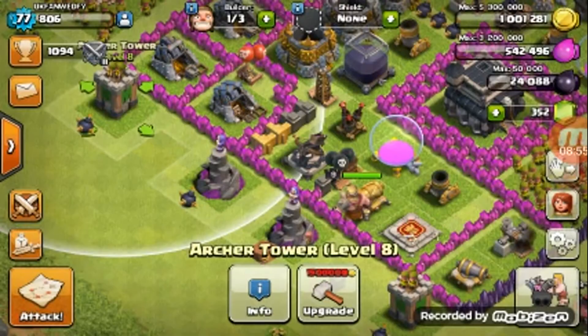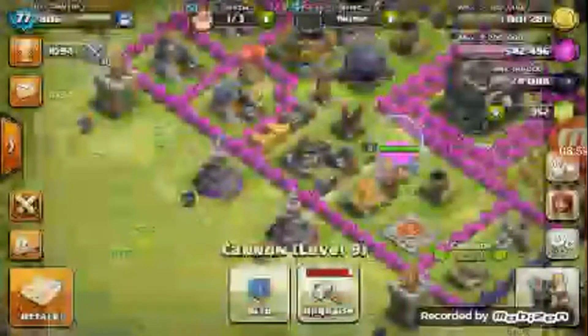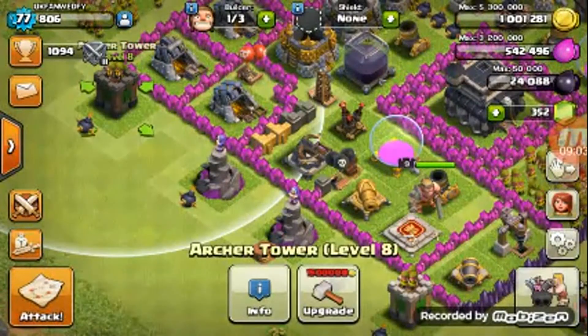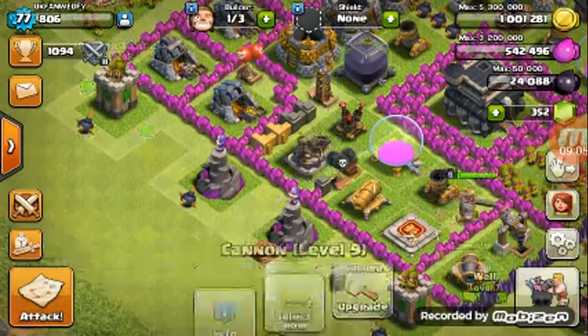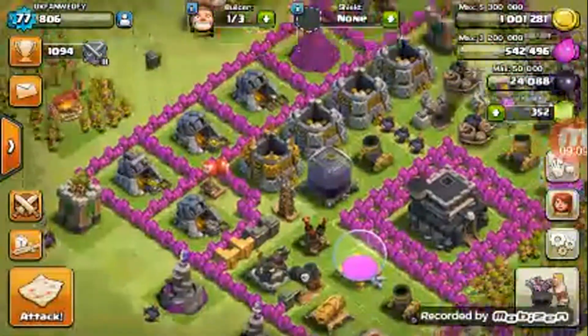The archer tower is 1,500,000 gold in four days and then 1,600,000 in four days. So the cannon is 100,000 more — not a million, sorry about that — for the upper level. I don't know which one to go for.